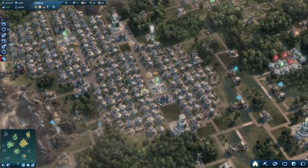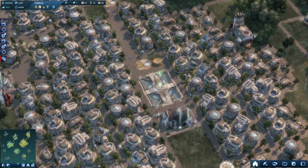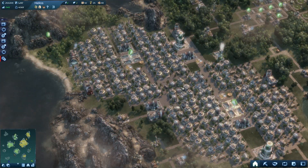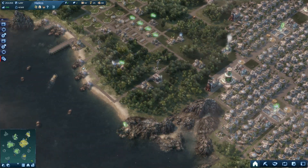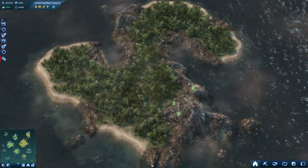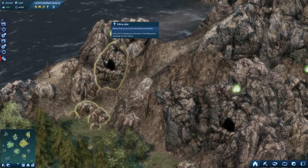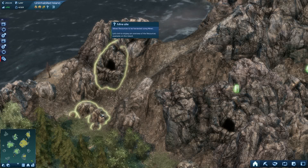As you can see, Anno 2070's roads are very simplistic — just get from point A to point B. The only criteria is everything must be connected. Because the cities are on small islands, I can show you another small island that's not built up yet. Those things show ore deposits — places where you can put machines to mine ore and transport it to the nearest warehouse.